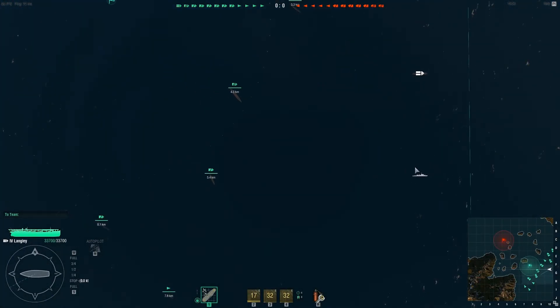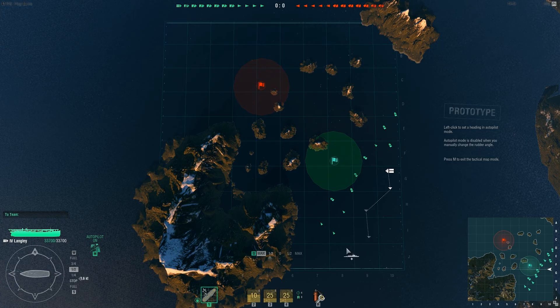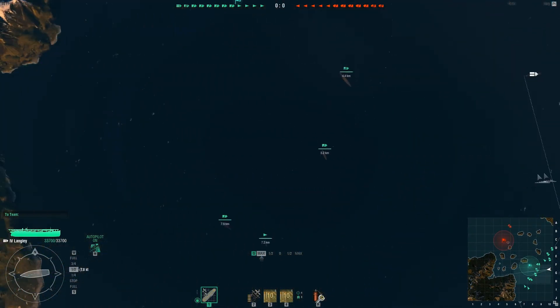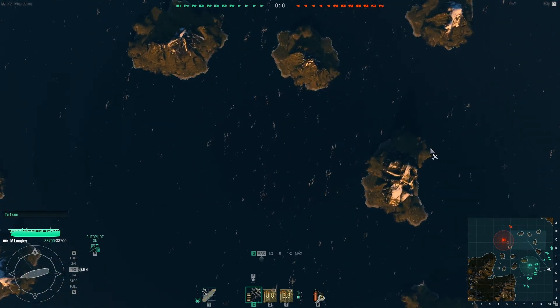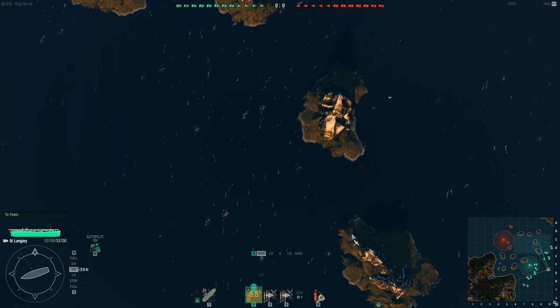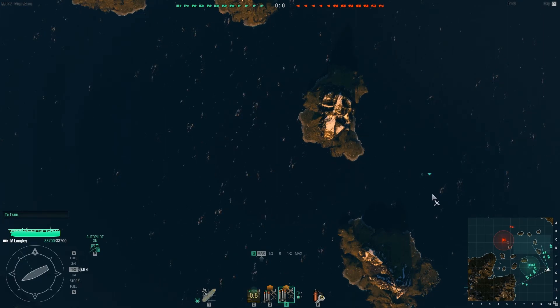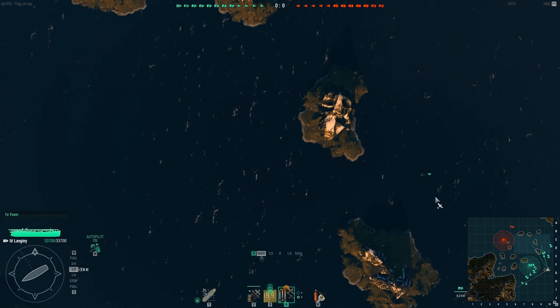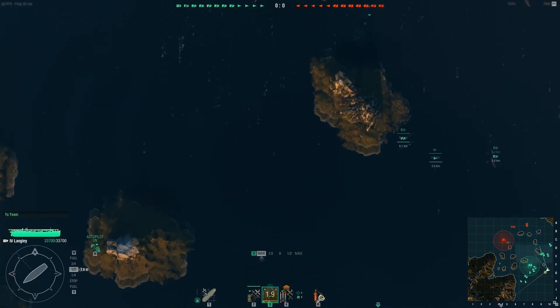We'll actually move on to a carrier battle and I'll give you guys a little experience and taste of that. So this is a carrier — you have a really different view of things than what you normally would. You go into this bird's eye view mode and you can launch your aircraft to do different sorts of things. Now, I want to basically take out these battleships more than anything else. You start off typically with one fighter and one bomber, and then you can upgrade to have either two fighters and one bomber or two bombers and one fighter, like what I have right now. You can assign them with the 2, 3, and 4 keys, giving them waypoints to go to.